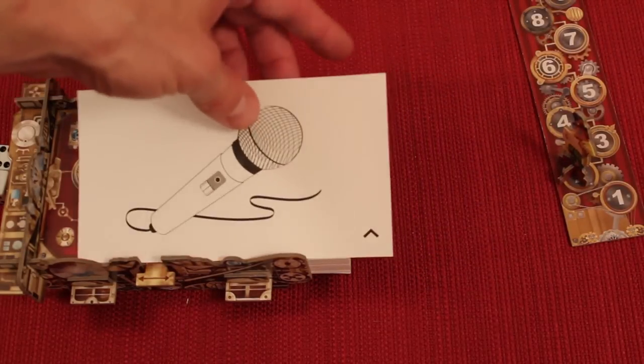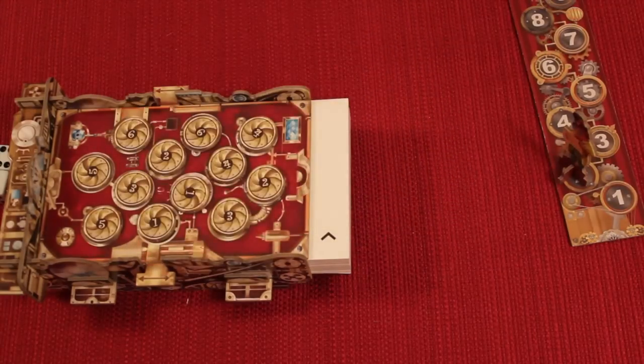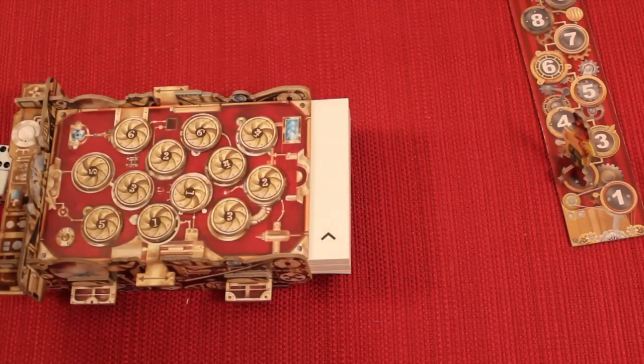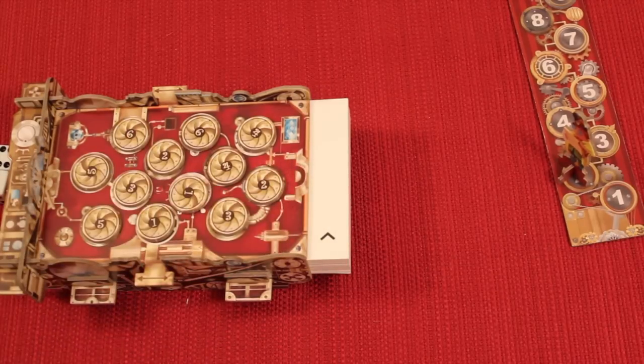You place the cards in the box just like this. These are double-sided and there are 200 of them, so there are actually 400 pictures. Once you go through the first 200, you flip over the whole pile, put it back in, and you have basically 40 games you can play of this. The one who has the most gems at the end is the winner.